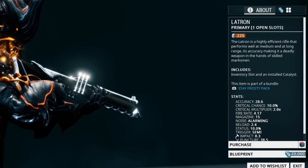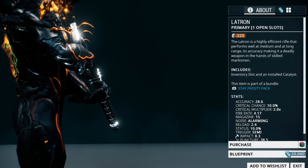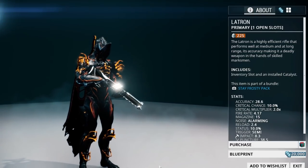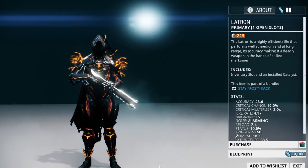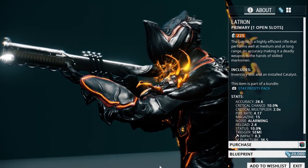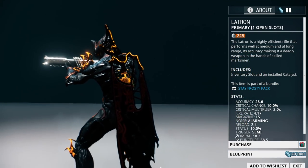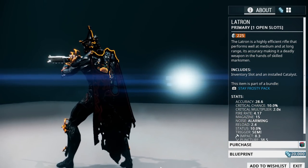Next up we have the Latron. The Latron is also a mastery rank zero weapon which you can pick up the blueprint in the market for 20,000 credits. Where the Bratton was more of a machine gun weapon, the Latron is a rifle. This makes the Latron a very good starting weapon for you to get used to focusing your shots with more care.